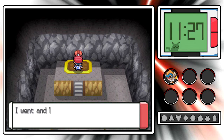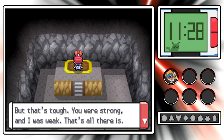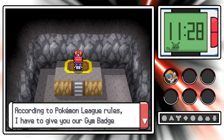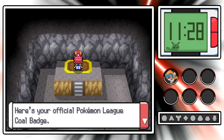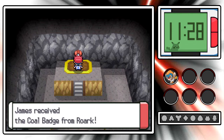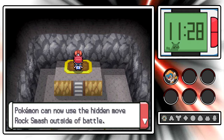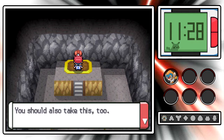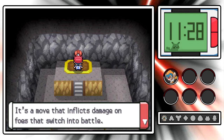Rourke says: This is embarrassing. I went and lost to a trainer who didn't have a single Gym Badge! But that's tough - you were strong and I was weak, and that's all there is. According to Pokemon League rules, I have to give you our Gym Badge since you've beaten me. Here is your official Pokemon League Coal Badge! We've also obtained TM-76, which contains the move Stealth Rock - a move that inflicts damage on foes that switch into battle.